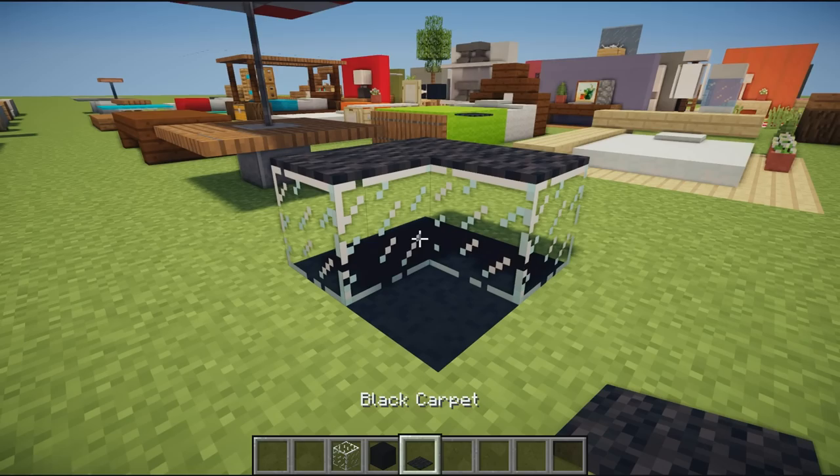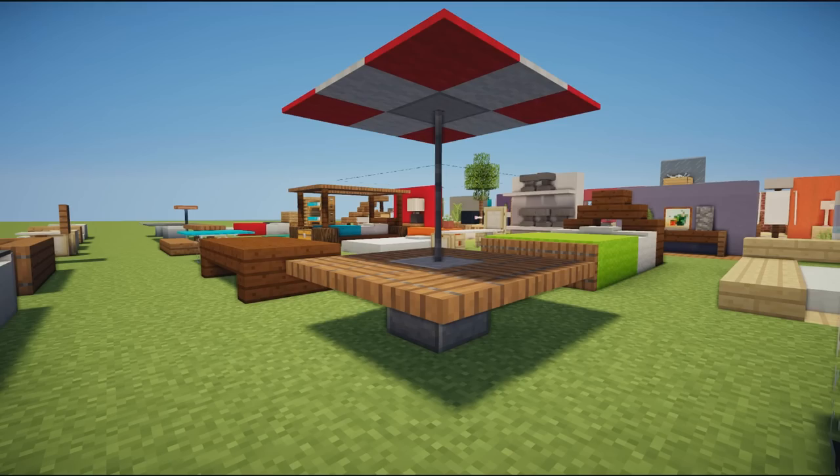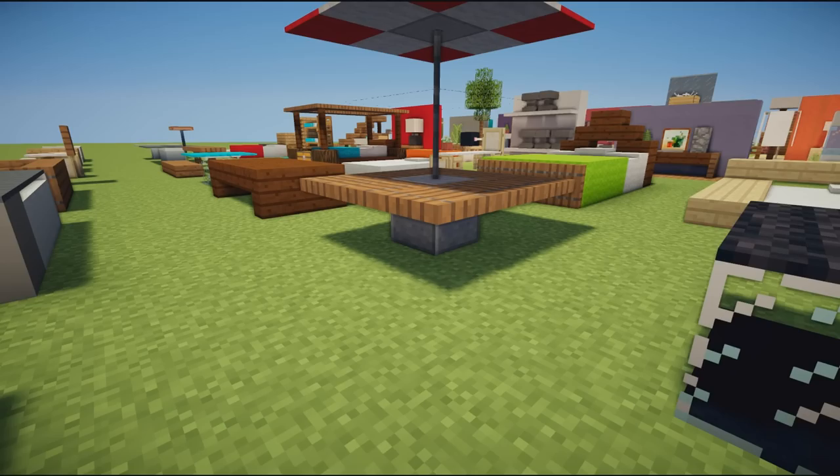Moving on, we have an awesome coffee table design — simply some glass on top of black concrete with black carpet on top. It would look very nice in between a giant L-shaped couch or in the center of any living room.